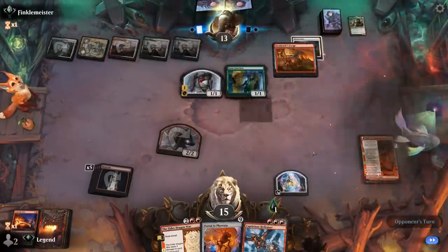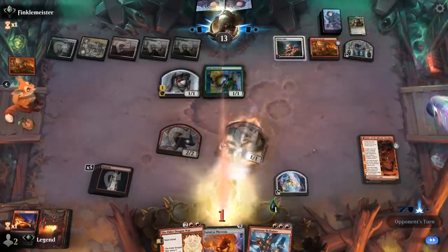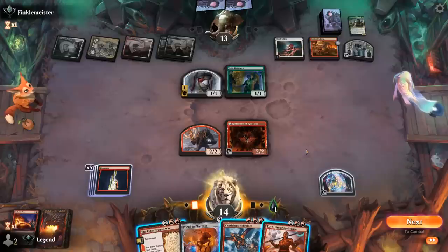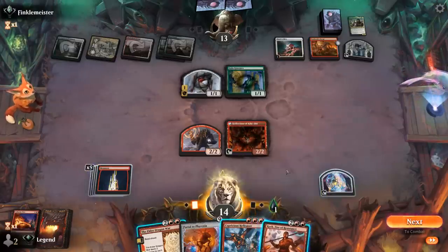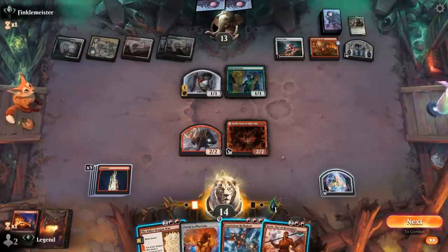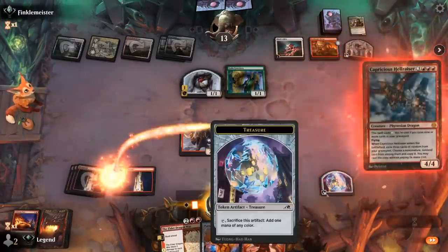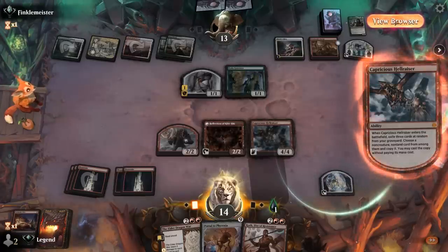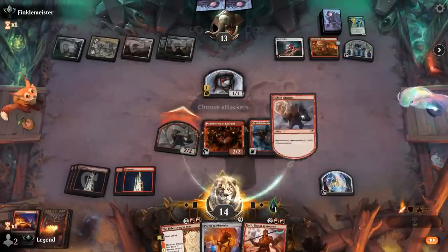Now a Gala Greeters into another Forge — they get some immediate value off the Greeters, and we picked up Koth. We've got quite a few options: can start with Hellraiser with six mana, up to seven with a shaman; could Koth, get a mountain, and then Hellraiser. Could take out Gala Greeters. Maybe starting with Hellraiser and seeing what we hit is the way to go. We find Rebel Salvo — first Thrill, can Salvo the Gala Greeters. Attack with our shaman, and then Koth can start plussing.